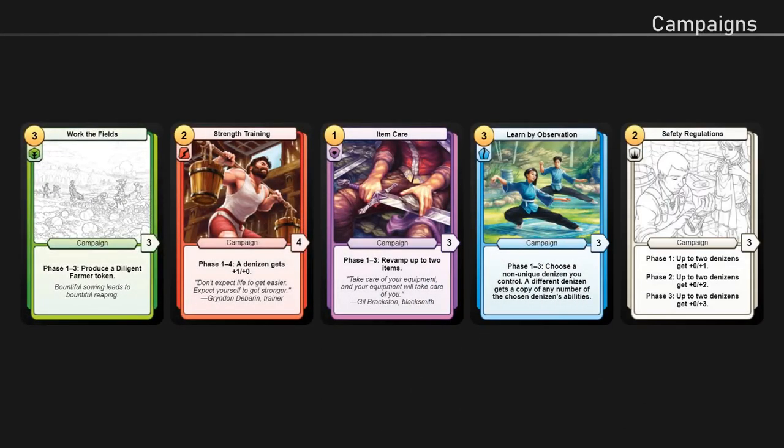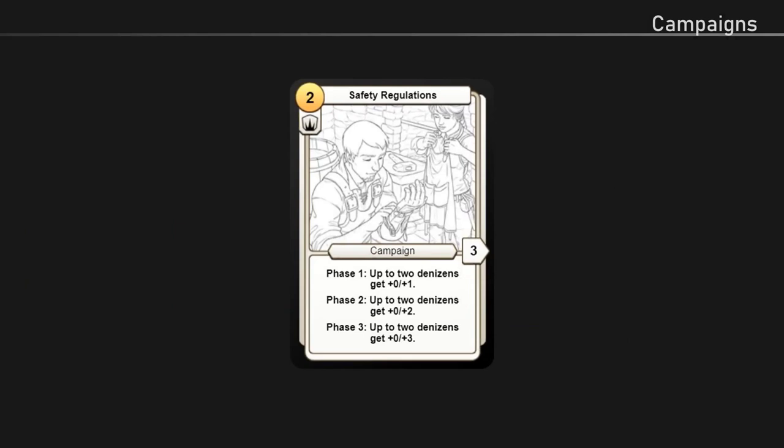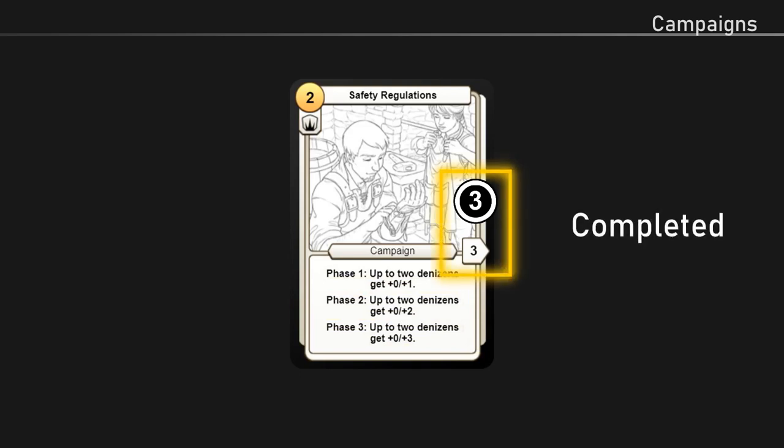And finally, we have campaign cards. Campaign cards represent events which take place over an extended period of time. Like tactics, campaigns don't have health. The number in the middle right of a campaign card denotes the number of phases it has. Each turn after it's played, a campaign gets a phase counter. Putting phase counters on campaigns unlocks their abilities. If a campaign has one phase counter, its phase one ability can be used; if it has two phase counters, its phase two ability can be used, and so on. When a campaign's last phase ability is used, the campaign is considered complete and is removed from play.